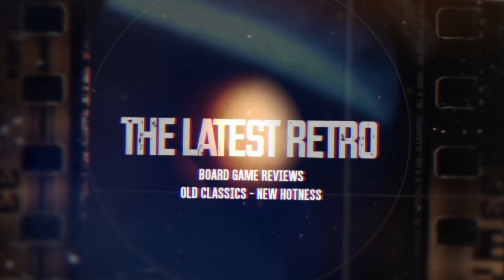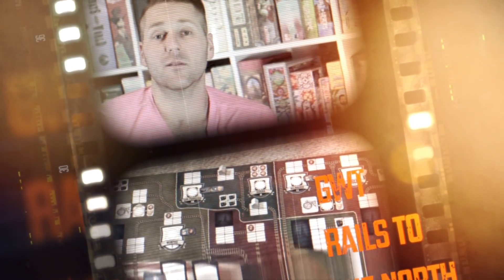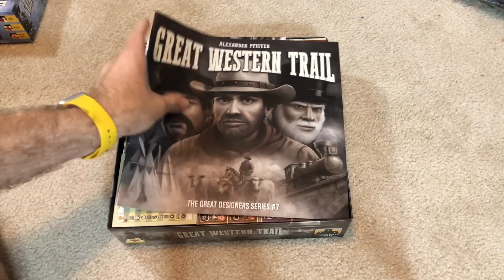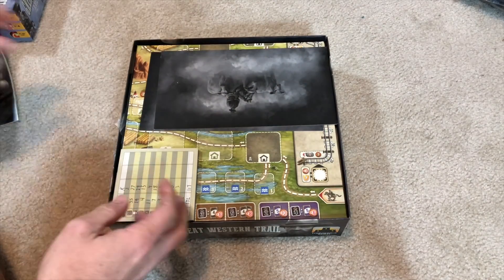Let me know in the comments below what you're looking for in an expansion. Take a look at how it plays, come back and talk about if it's one you need right now. So what happens in Great Western Trail: Rails to the North? You get basically very few things: your rulebook, and this board, which is the main thing. I'm going to show you what it looks like set up here in just a second.